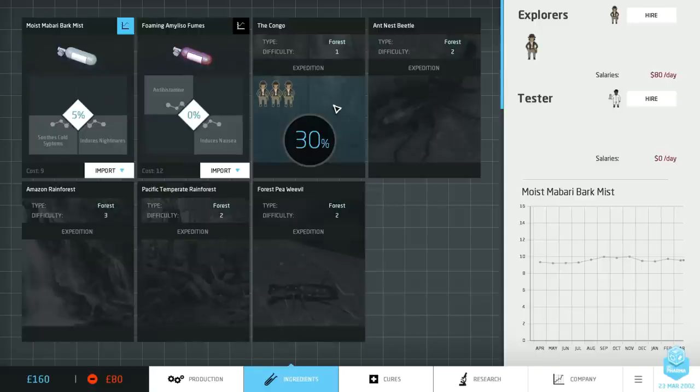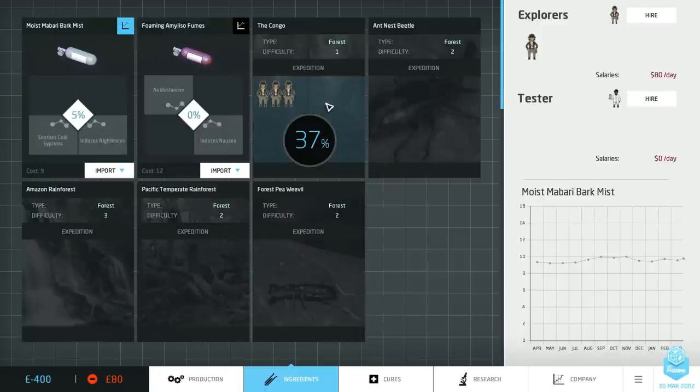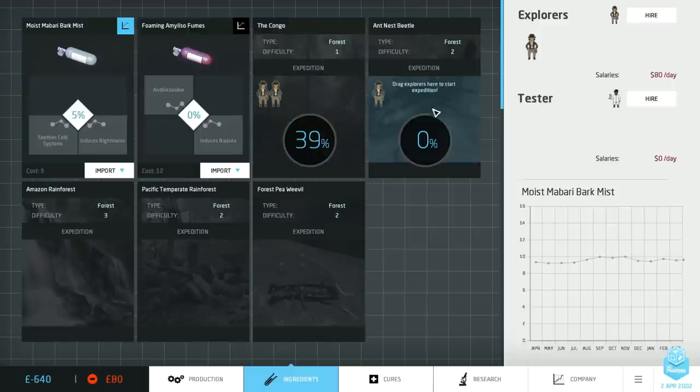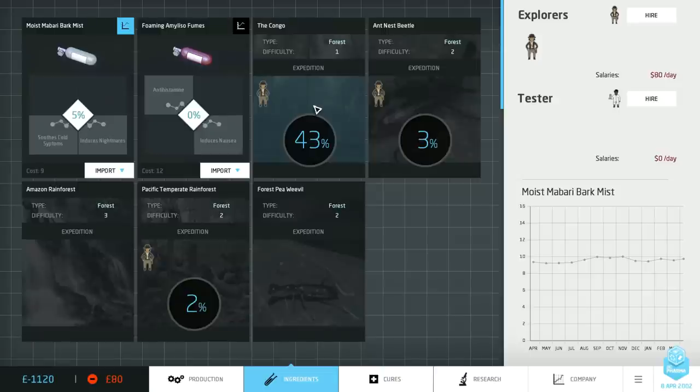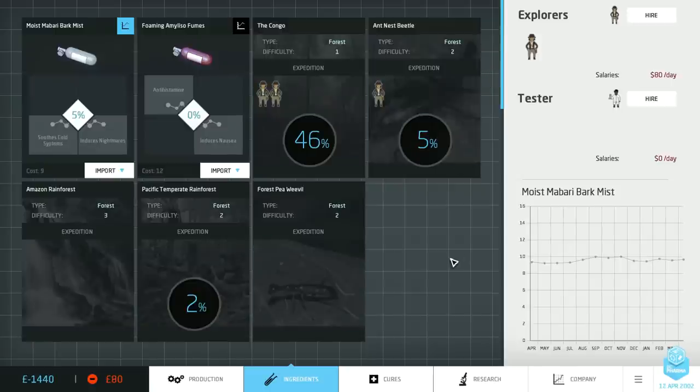One of the ways the exploration system is connected to the research system is that you'll be able to research technologies to increase the number of workers you can have assigned to a given project. For example, you could have advanced expedition management training, and once you complete that research on the research tab you'll be able to assign more explorers — maybe eventually teams of 12. Also, if you divide your explorers across multiple regions you get a slight advantage to the overall rate of exploration, but you have the disadvantage that you're not concentrating your efforts and discovering a single location very quickly.